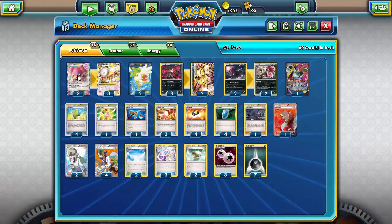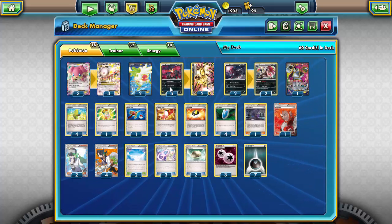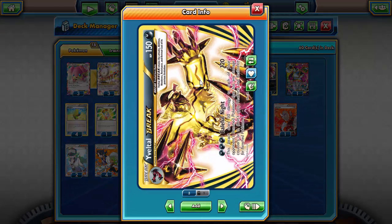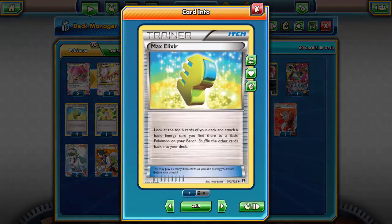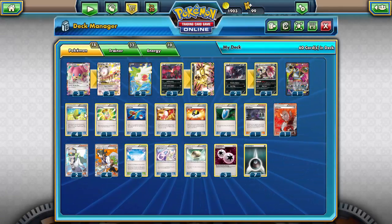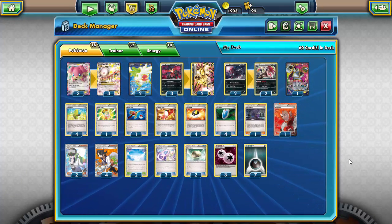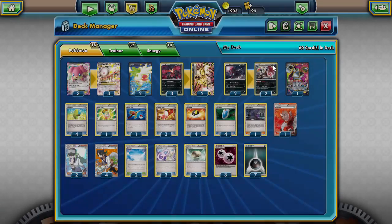On to items: I'm running four Max Elixir to hopefully power up Audino and Yveltal — and even potentially Zorua later — but Max Elixir almost always goes to an Audino EX or an Yveltal EX. The problem with Yveltal Break is that it requires three Darkness energy, so I can't just throw a Darkness and a DCE onto it. I need three Darkness, which can be worked around but is a little annoying. Max Elixir helps with that quite a bit.